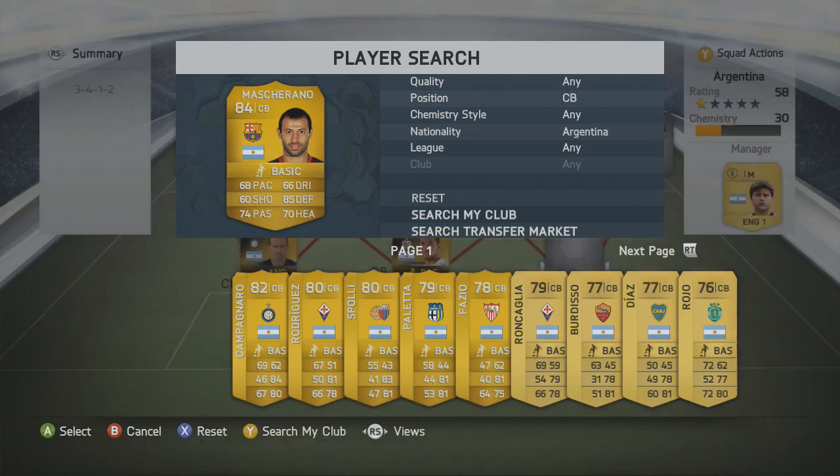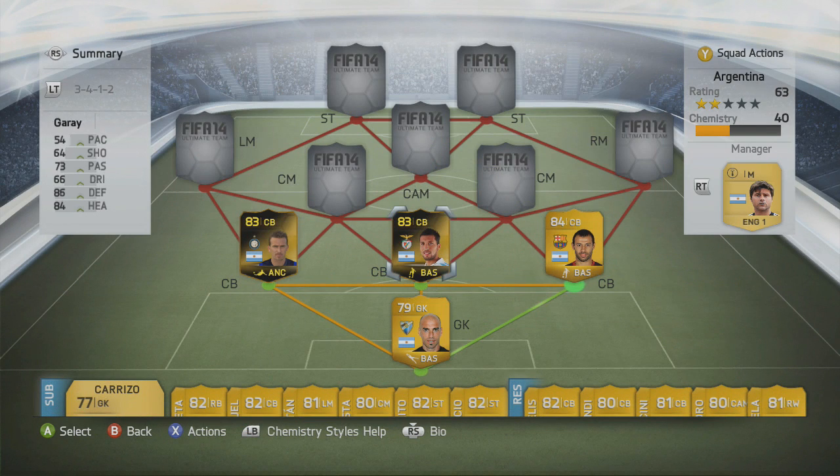On the right-hand side it is Mascherano, 84 rated. So currently we have an 83, 83, 84 center-back rating, which is not bad at all. The team already looks quite high rated for an Argentina defense. Argentina does lack in defense, especially with the left and right backs, which is the reason we've had to use three at the back.